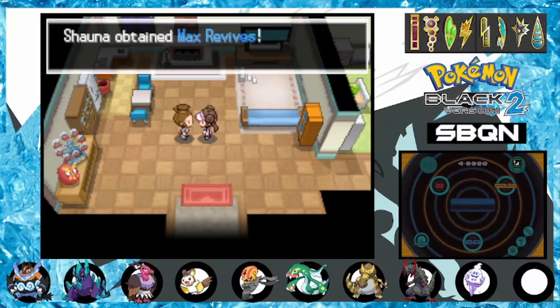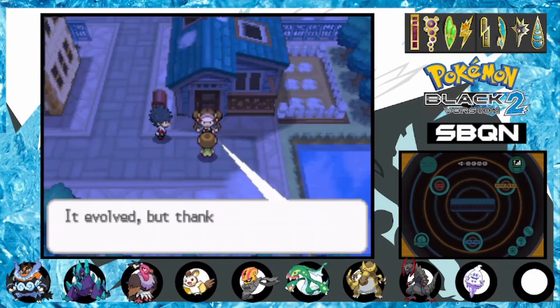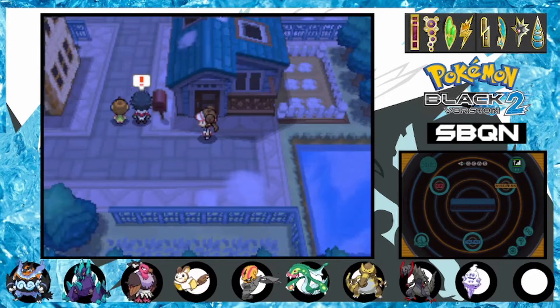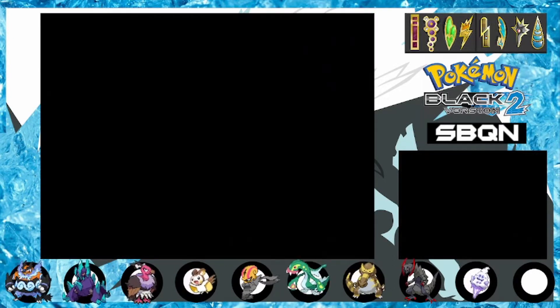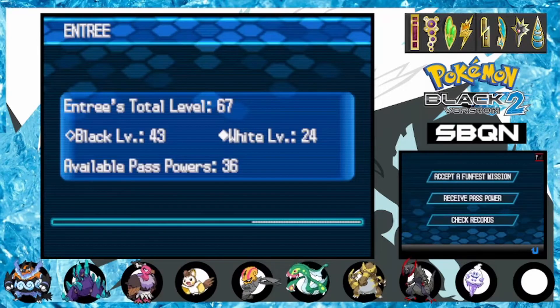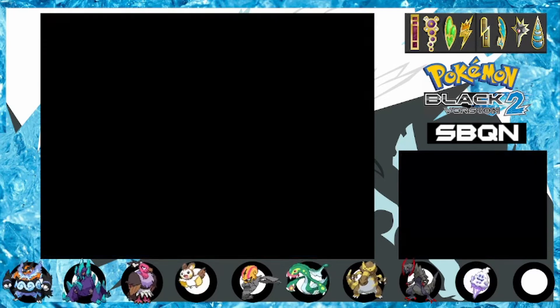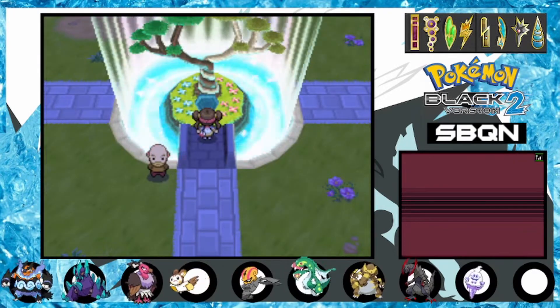After becoming champion of the Unova region, we arrive back in Nuvema Town. Our mom and Professor Cedric Juniper say hi, and as we leave the house, Hugh and his sister thank us for getting the Poké bag. The first order of business is setting up for the next hunt. As mentioned in our last episode, we'll be getting one new shiny member per episode, so this will be our final member. All we have to do is the Funfest mission Forgotten Lost Items, which is only available in the post-game of Black 2.